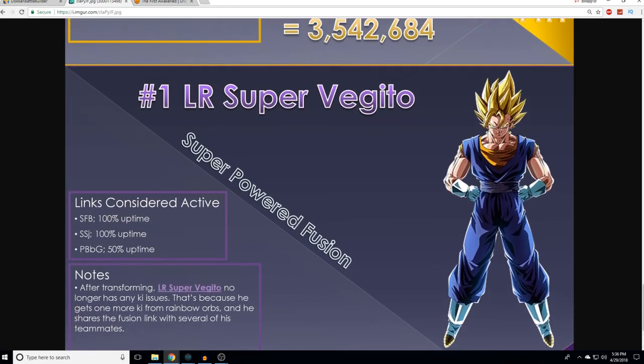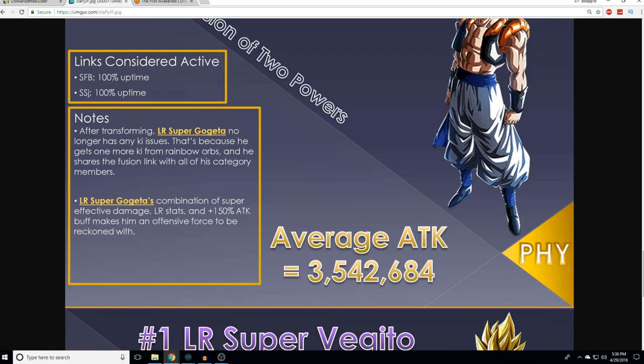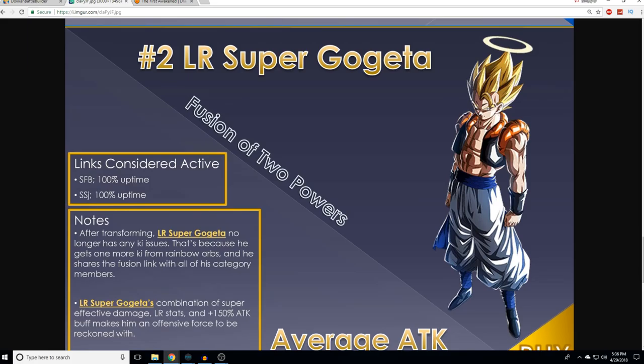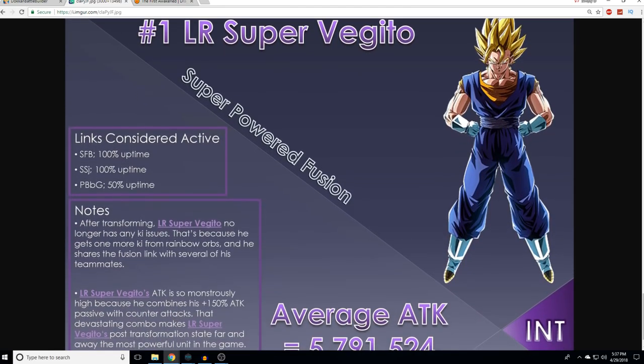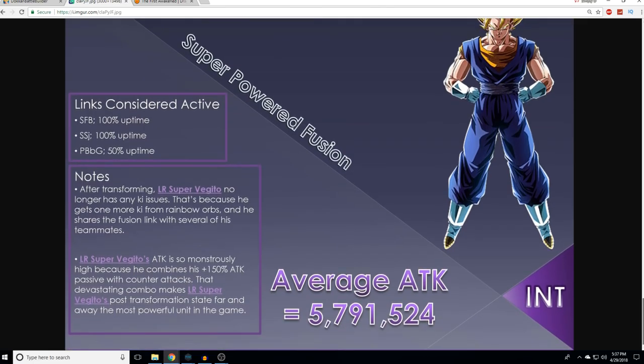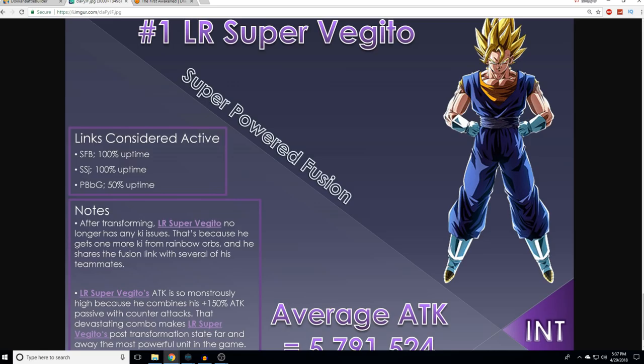At an average attack of 5.79 — basically 5.8. Are you kidding me? Those counters, bro. And this is literally why LR Vegito Blue couldn't have counters. LR Vegito Blue is an incredibly powerful unit and people are just now realizing it. When all that discussion was going on, I was saying they're not going to give him counters because he's too powerful if they do. 5.8 versus 3.5 — that's self-explanatory.